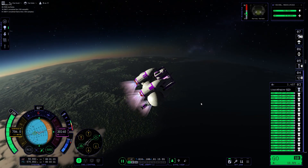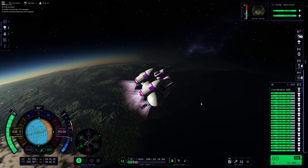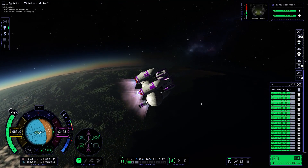However, the second stage will not be enough to bring us into low Kerbin orbit. In fact, we also need to expend some fuel on the third hydrogen stage.